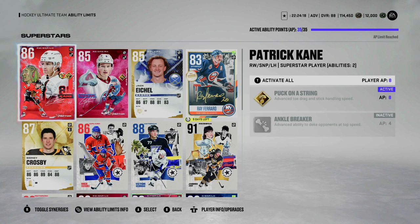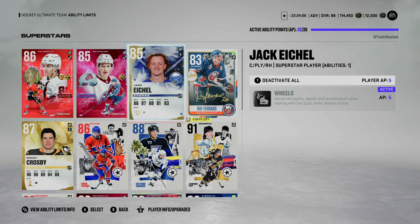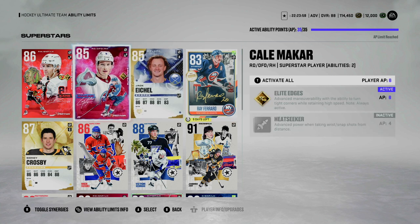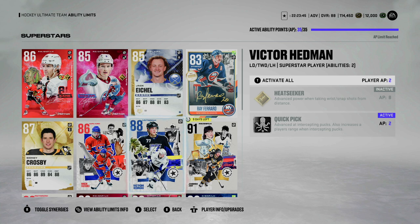Here are the active abilities: Puck on a String at eight points goes to Patty Kane. Elite Edges goes to Kale Makar. Wheels at plus five superstar ability goes to Jack Eichel. Close Quarters at plus five goes to Ray Ferraro — very solid. Unstoppable Force on Sid, just a filler for now. Quick Draw at plus three on Nick Suzuki. And Quick Pick on Victor Hedman.